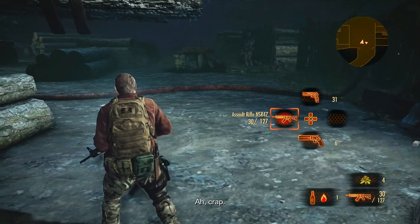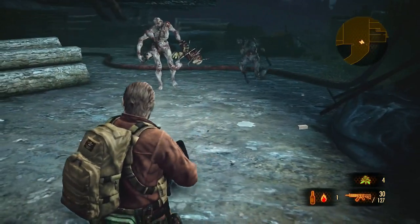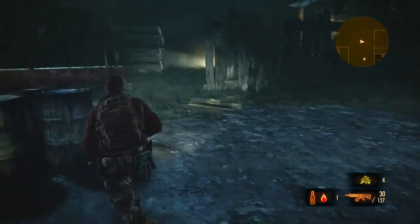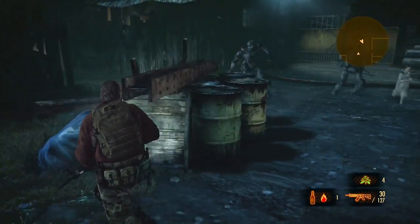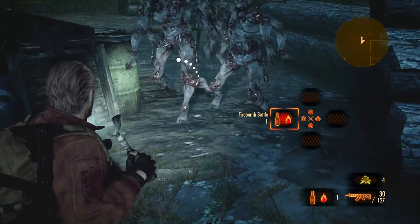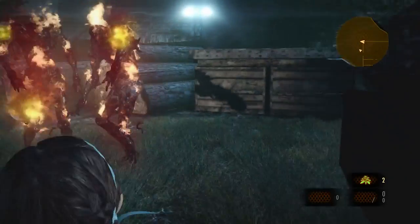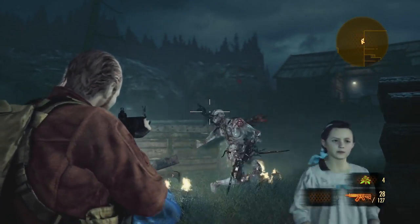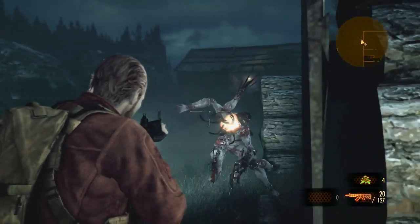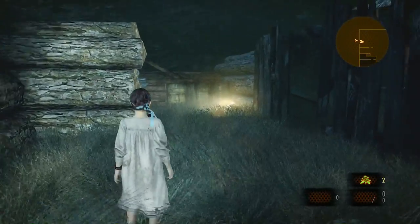We're about to have some company — there's more over there. Don't fire at them quite yet because there's going to be a third one that appears. We're going to try and use our bottle to burn all three of them. Even if we just burn two of them it's already progress — they're close enough so let's try. The bottle didn't hit in the middle, it stayed between the first two so the third one didn't burn. But that's okay — I'll just use Barry to finish off this last one.